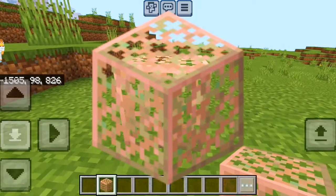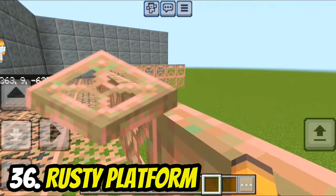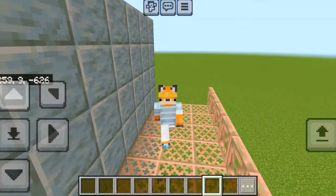By using weathered copper grates, you can make a rusty platform. You can even add copper trapdoors as a railing.